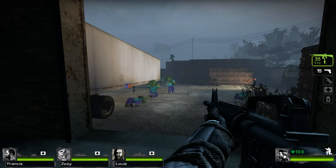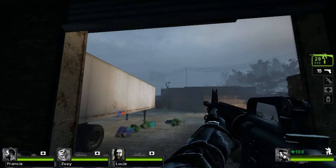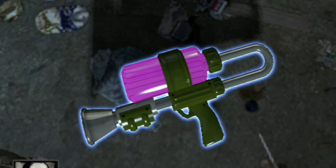So this is what the assault rifle looks and sounds like when you fire it. And this is what it looks like when I replace it with the Octoshot.